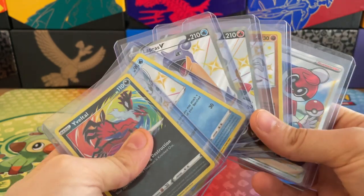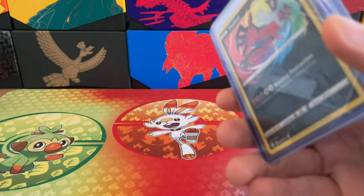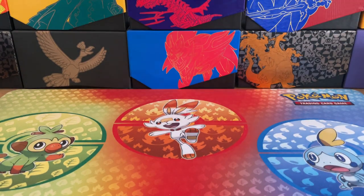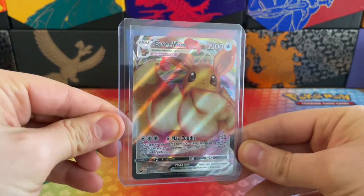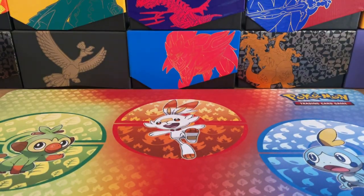We pulled these — there were 10 boosters in the Elite Trainer Box and we were able to find 7 fantastic cards. And of course, you also get in the Elite Trainer Box the beautiful Eevee VMAX card, which I did open from the packaging and popped into one of these premium top loaders.